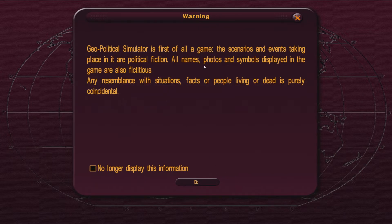Geopolitical Simulator is first of all a game. Scenarios and events taking place in political fiction. All names, photos, and symbols displayed are purely coincidental. Uh-huh. Really.